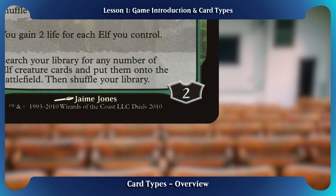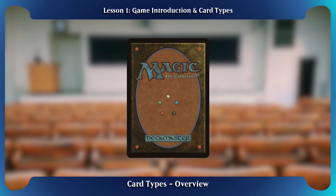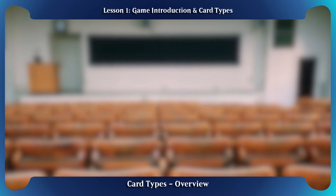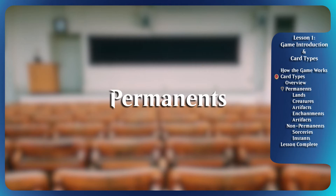Planeswalker cards feature a loyalty count near their lower right corners. Finally, we have the back of a Magic card. Pretty much all Magic cards have been printed with the same backing, with the exception of some double-faced cards. Now that we know how to interpret a Magic card, let's get into the nitty-gritty of the different types. All Magic cards can be separated into two main groups, so let's talk about permanents.